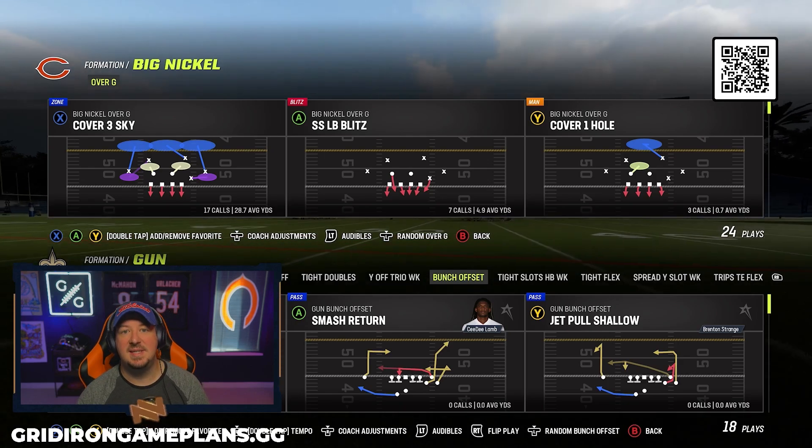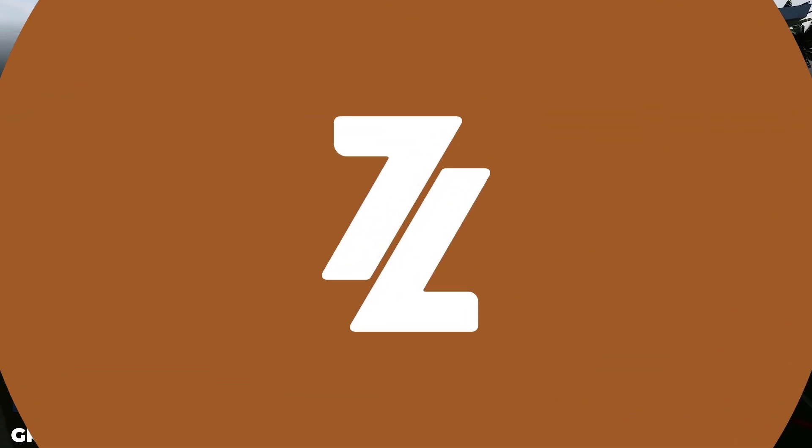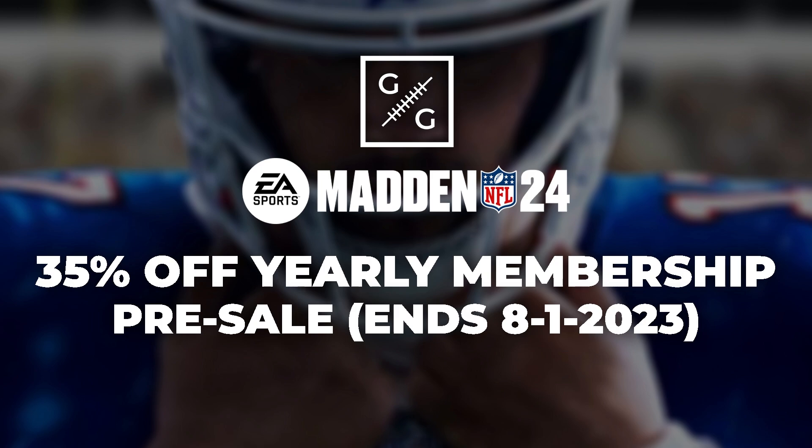Before we get into today's video, I do want to remind you that Gridiron Game Plans is running its Madden 24 pre-sale. The offer ends on August 1st — you guys can get 35% off our yearly membership. That includes weekly vault updates to keep you on top of the pro metas and their counters, all offensive and defensive game plans complete with AP updates as the season progresses, and Discord access with weekly lab sessions where you can ask me and other Madden players how to get better at the game.